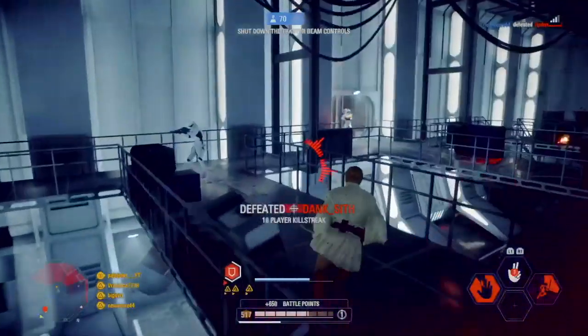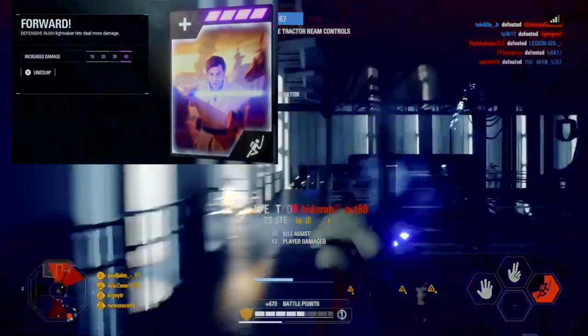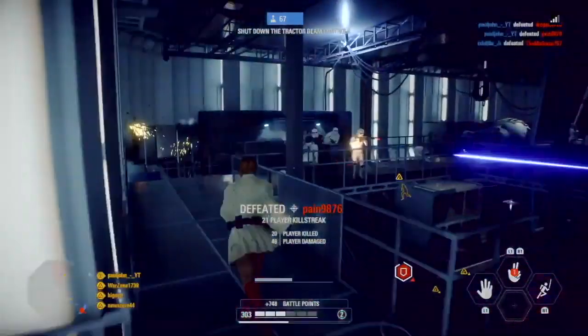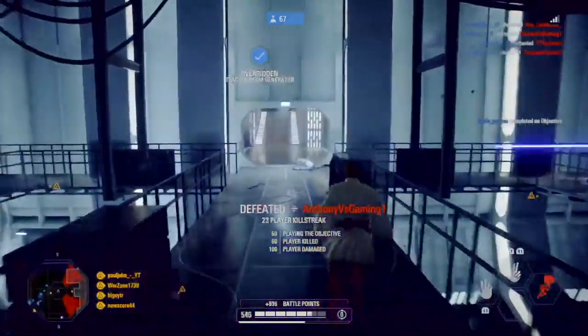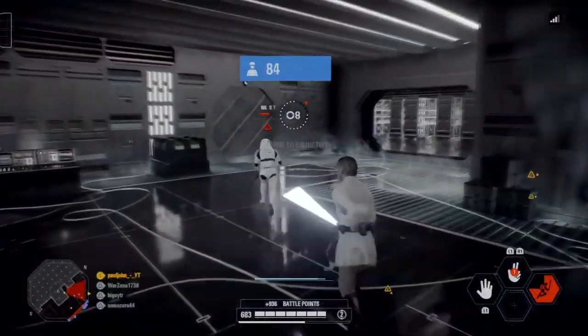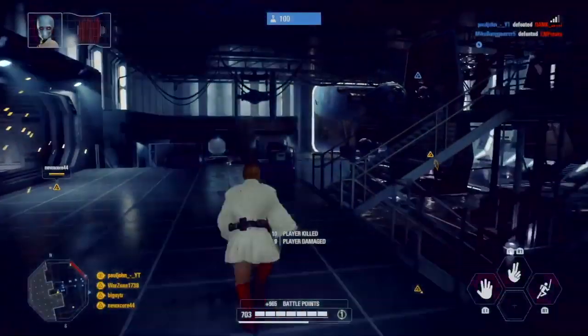The last card for Obi-Wan is Forward — Defensive Rush lightsaber hits deal more damage. This star card is a must personally, because it one-shots officers, assault troopers, and specialists. Unfortunately it doesn't one-shot heavies, but it deals a lot of damage to them.